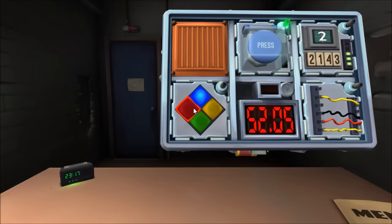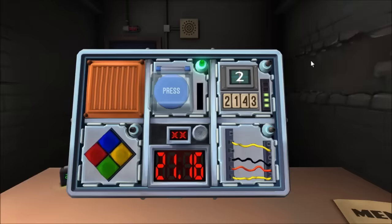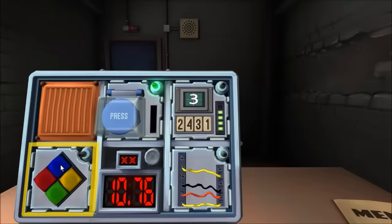Display on memory is two — first position, that's a two. Getting yellow, blue, yellow, red. Display is two — first position. Getting three: blue, red, blue, green. Done. Simple wires — guessed wrong, ran out of time.